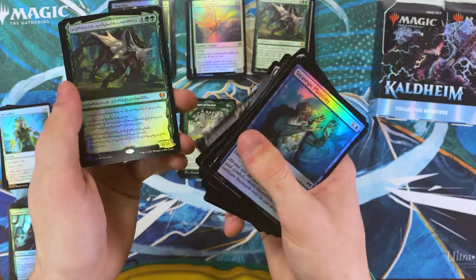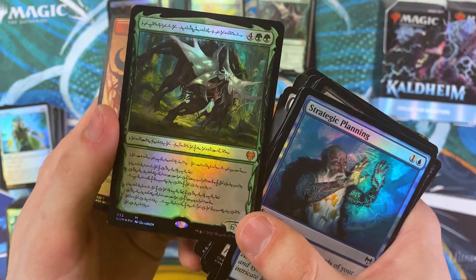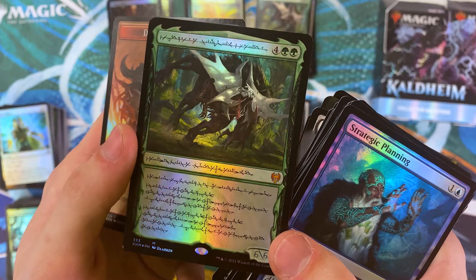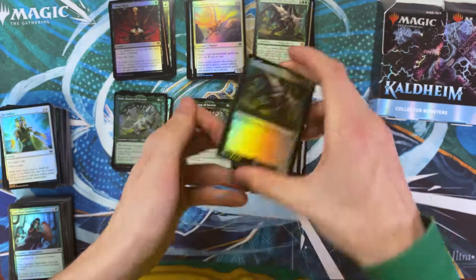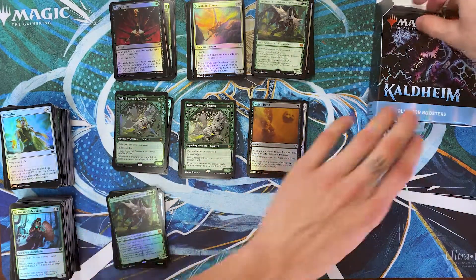Mark-Channel. That is pretty spicy. Oh my goodness — I am so stoked that they did the Phyrexian text for a version of this card. That's awesome. That gives us two Vorinclexes in this box — I might not be that far off from saying three.